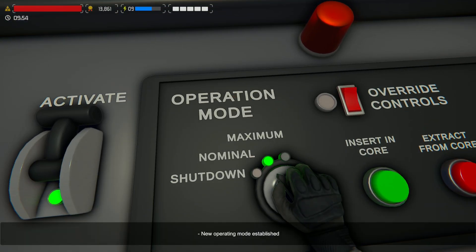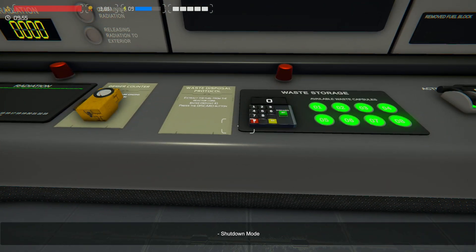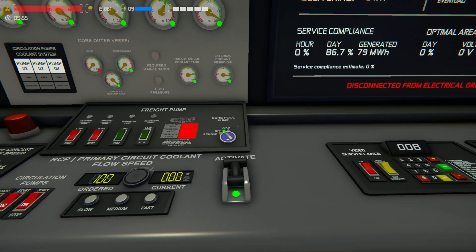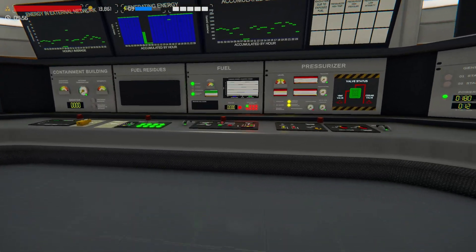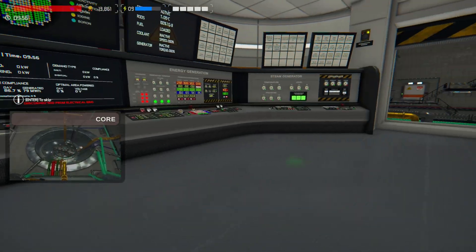We need to actually turn this into shutdown mode — I always forget to do that. That's all good, that's all done. Everything's been removed, so we should be able to just pop the core out as we speak. Let's see if we can do that now. There it goes — see that little animation?